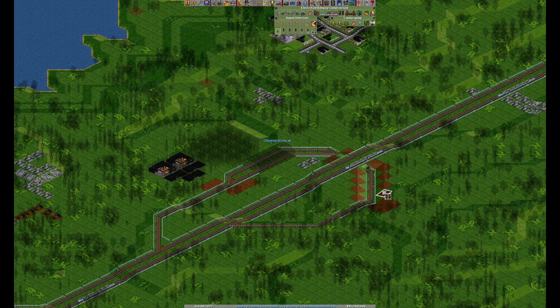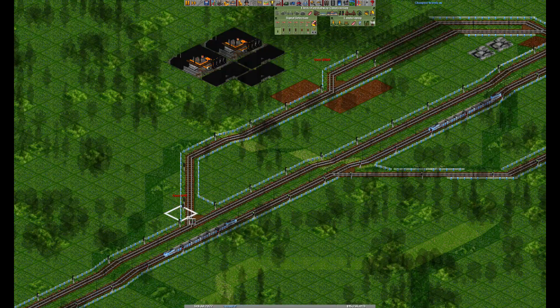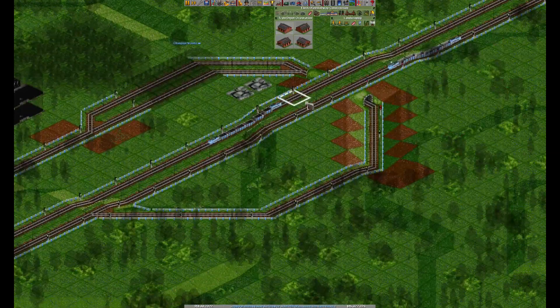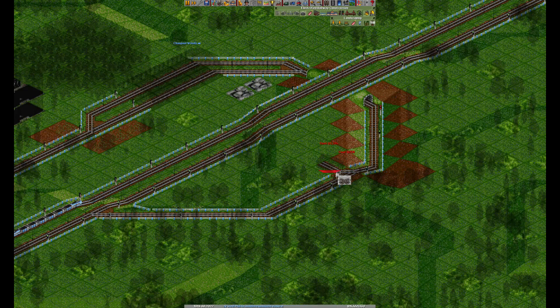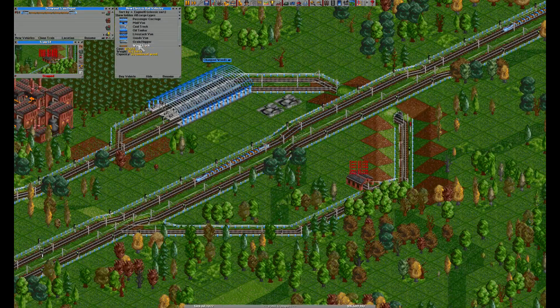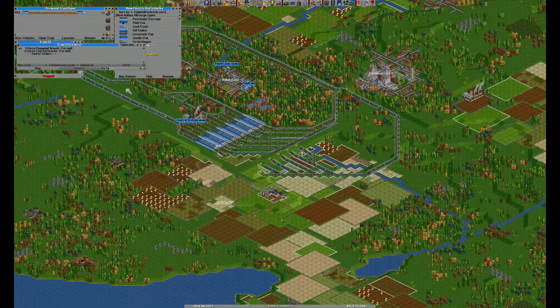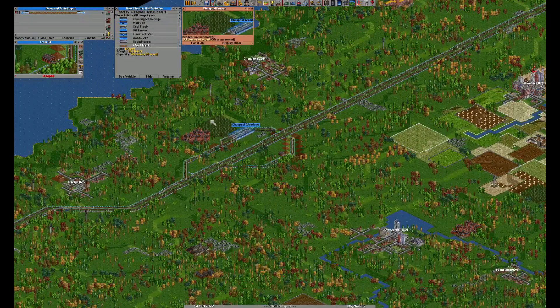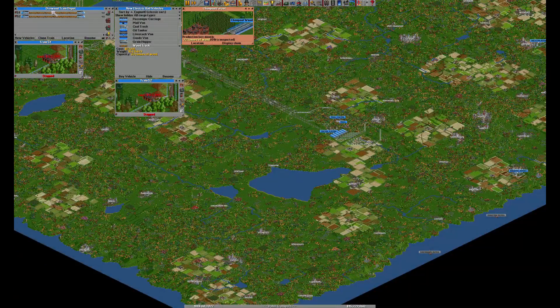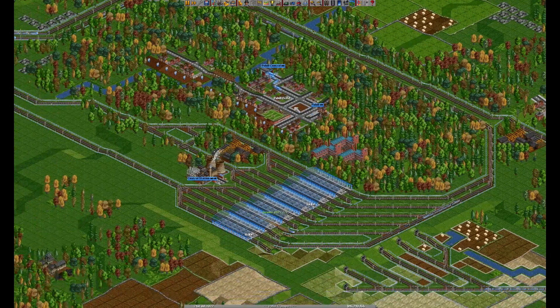Signals here — path signal in front of the tunnel, for reasons I will explain in the next episode. And the pre-signal thing here as well. Make some wood tracks and send them to the central station — full load. This is not that big a production, so I think 3 trains should be just enough. Everything works nicely — it's always nice to see.